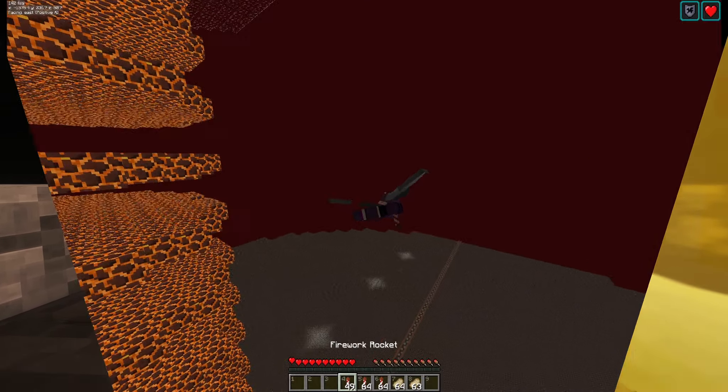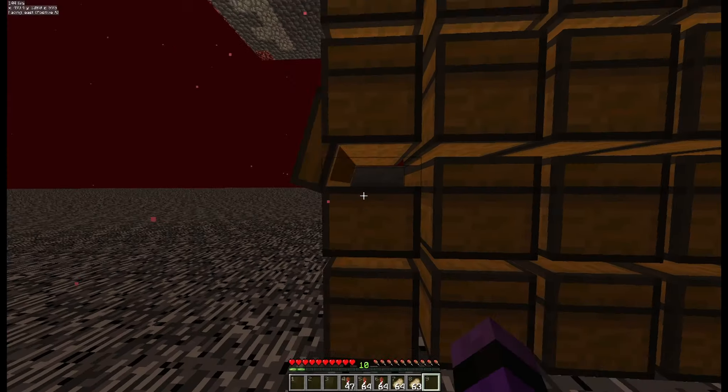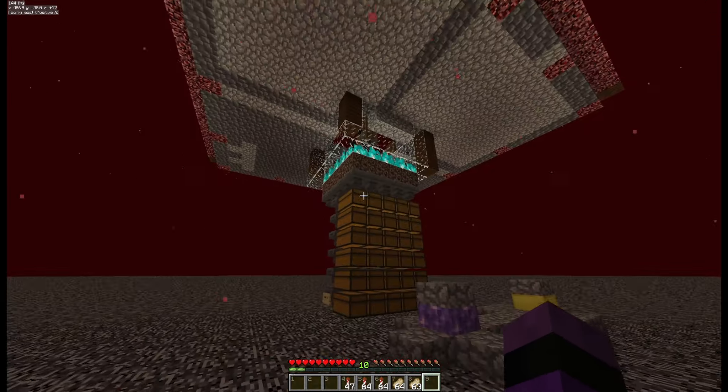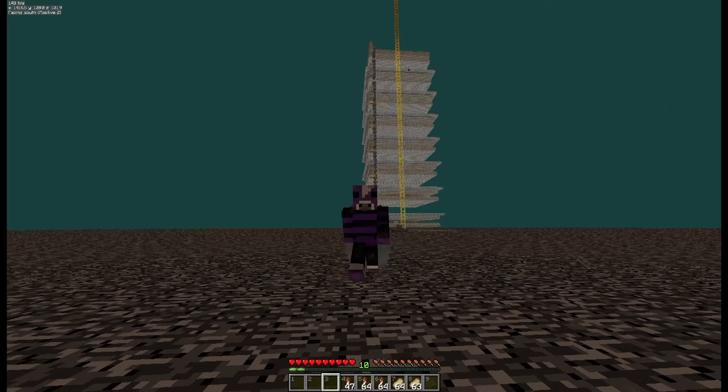Continuing on with the nether builds — over here I made this build I named 'Free Food' so others could come and use it. This is a hoglin farm. I really liked how simple this was and how it used the soul fire aspect — the soul campfire actually kills the hoglins way faster and cooks the meat without destroying it like lava does. I really liked that, and the little AFK spot all the way up in the ceiling. This thing churned really fast. There were chests six high and you could barely reach the top one. It worked very efficiently and I really enjoyed making this farm as it just helped out with food.